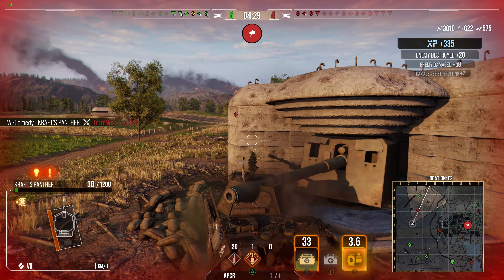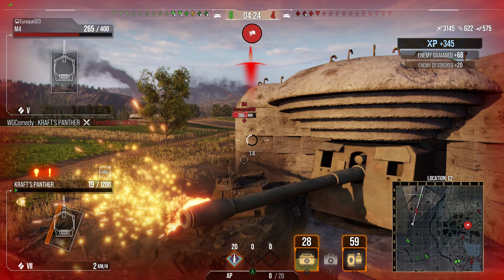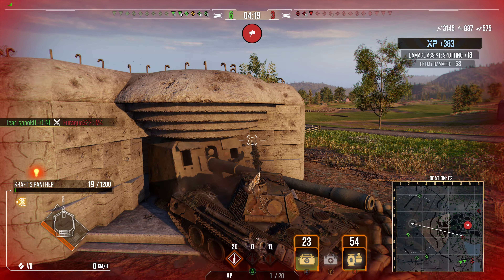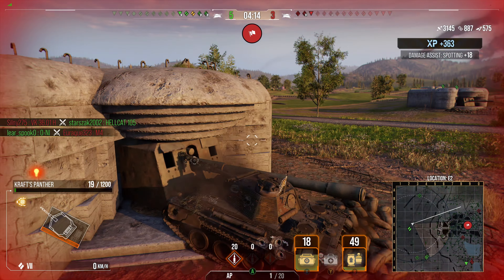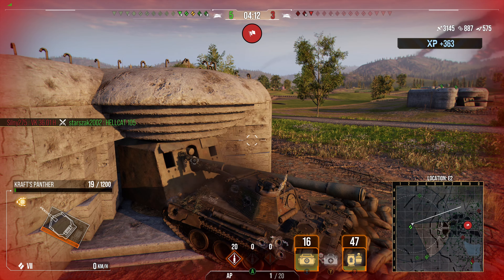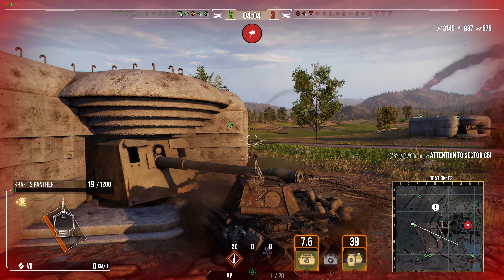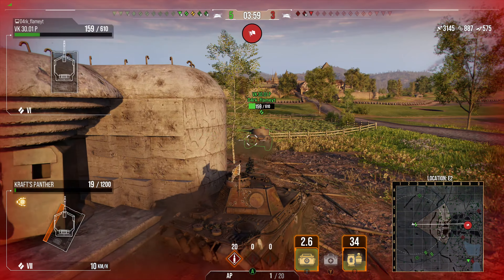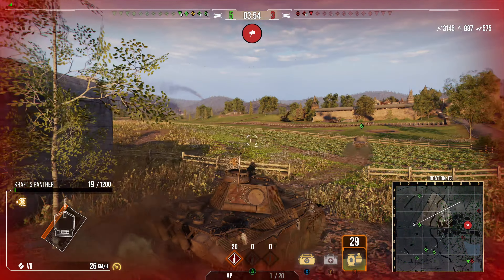Now we have an M4. I am on a sliver of health so I'm going to try to angle and hide my bottom plate. My teammate took him out for me — that was a good one. I don't know if I even want to move with 19 hit points. Thankfully this medium tank pushed up and gave me some really good cover, along with the TD. If it wasn't for those two I think I would have been overrun.